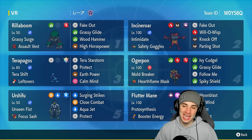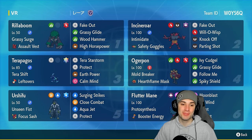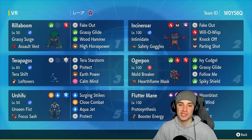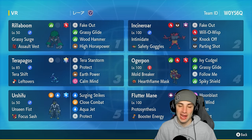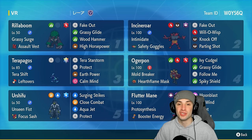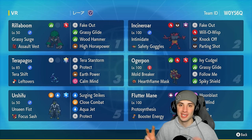The rental code is in the top right hand corner: WOYS6Q. Rent this team — this is probably the best Terapagos team for ranked Regulation G. Pushed high ranks in three battles with no problem, didn't even lose Terapagos once. If you want to push high ranks and get into the top 1000 or higher, this is the team to grab. If you enjoy the content don't forget to smash that like button and subscribe so you know when all my videos go live. Peace out everybody.